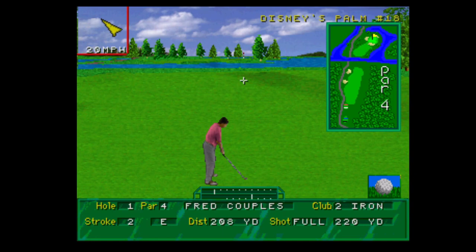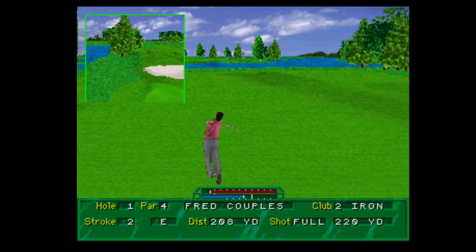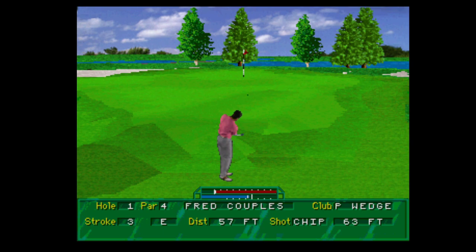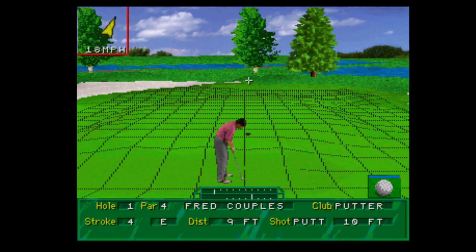It shows you a perspective of where the ball lands, which is kind of neat. So now I've got to be careful because I've got this stream here. You can hear the birds chirping away. Apparently we're in Disney's Palm 18 — you can see at the top right it says that. On the left hand side at the top it says wind speed and direction. Let's give this another shot — you can just about make out the flag in the background. It's a bit off — are we going to land in the water? Very close to the fairway — oh, we're on the fairway! Now we change into the grid view so it shows us the texture of what the holes are like.